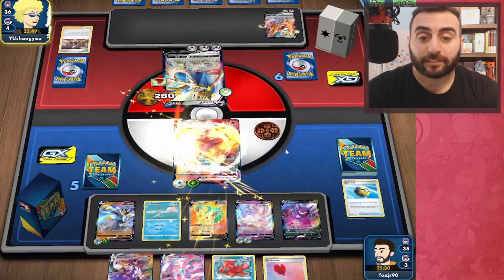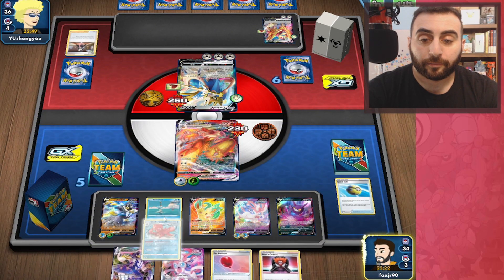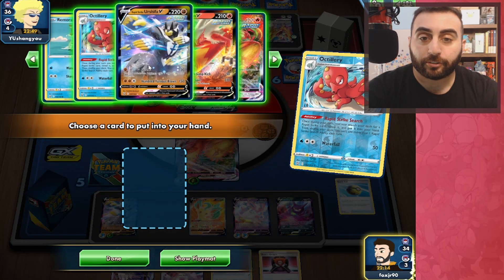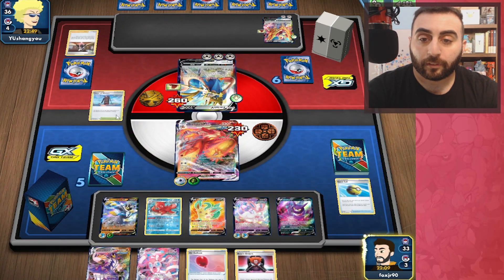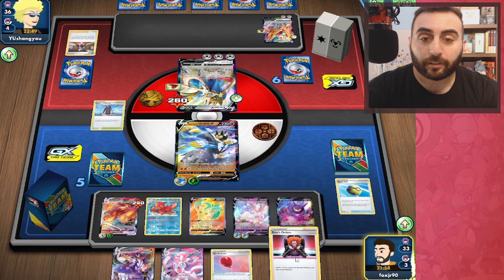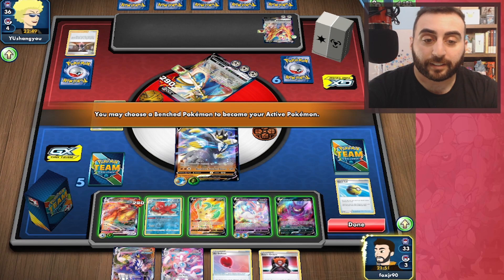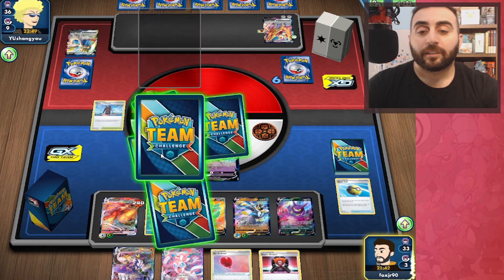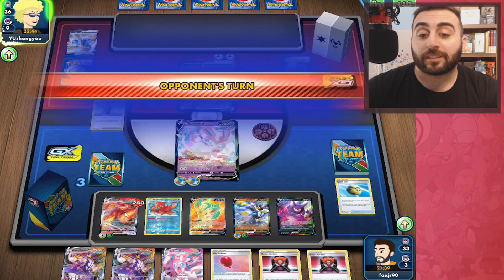We get the Octillery, which is great — that helps a lot. Let's go ahead and Rapid Strike Search to get a Tower of Waters. Now we're going to retreat and bring up Sylveon. We got another Boss, so if they throw down another Zacian, I can boss it up and Max Blaze it and take the KO, as long as they don't Tool Scrapper — they do run four most of the time.